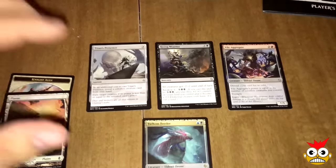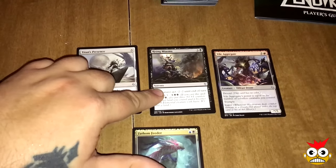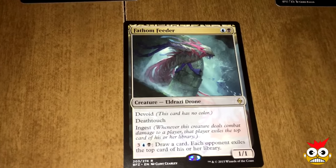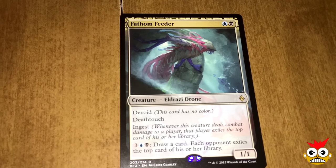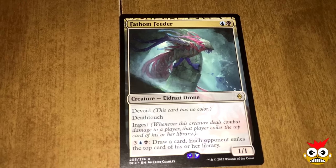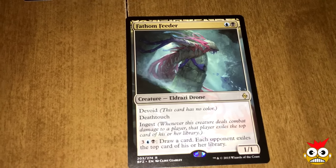All right guys, for our next pack, our uncommons are Titan's Presence, Rising Miasma, and Vile Aggregate. Our rare is Fathom Feeder — it's an Eldrazi drone with ingest, deathtouch, and a bunch of crazy abilities. It might get played.